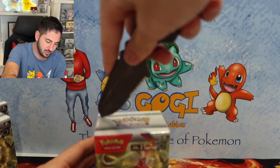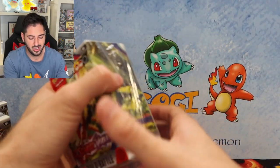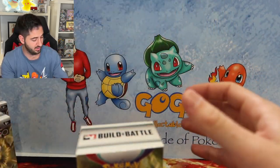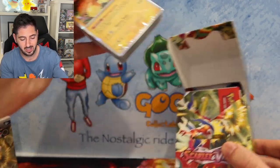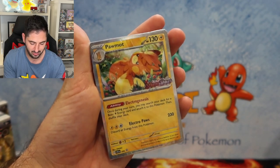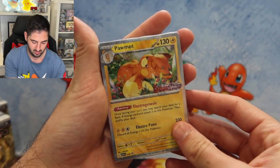Second box, here it is. Chasing all four arts of course. Chances are that they're not all going to come. I'm not going to hit them all because that's just how it is. Next one is a Pawmot. How adorable is Pawmot? This one's probably my favourite one.